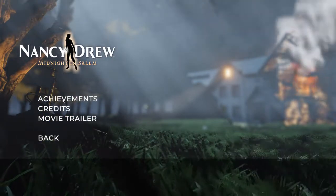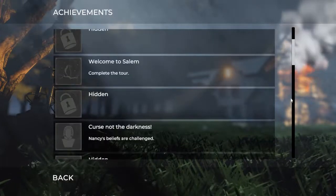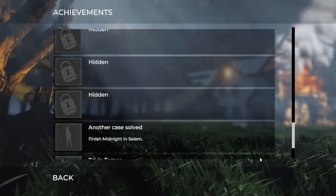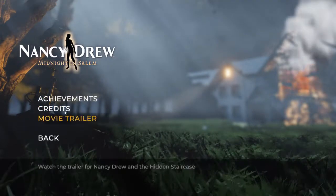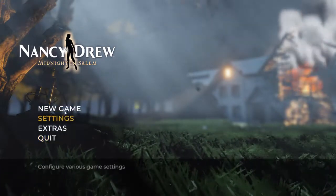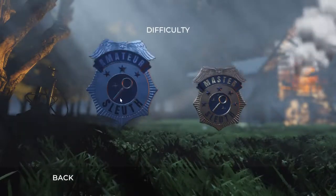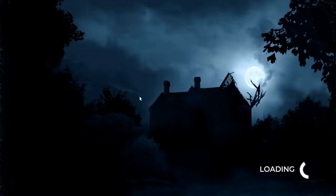Extras here. Achievements — view achievement progress. There's a pretty long list of achievements here. Already my mouse is really delayed, which is interesting. What other extras do we have? Credits and then a movie trailer — watch the trailer for Nancy Drew and the Hidden Staircase. Let's just go ahead and start a new game. Amateur Sleuth or Master Sleuth? Normally I do Master Sleuth, but let's do Amateur Sleuth since this is our first time with a completely new format. What will happen? I'm so excited — and a little bit terrified. But mostly excited.